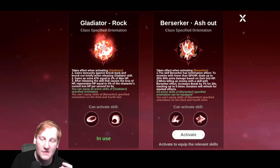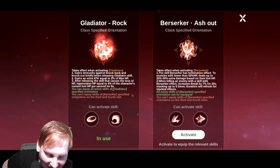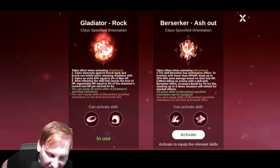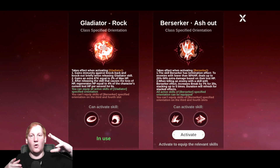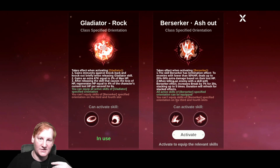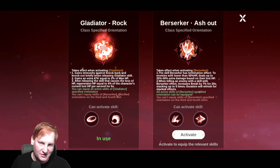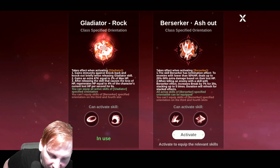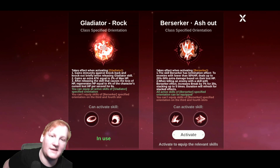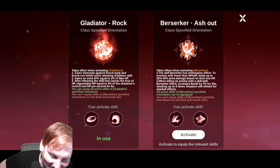Now let's talk about the Berserker type skills. Berserker's effect is: when you use a Berserker type skill, the skill has a termination effect — on enemies with lower than 50% HP, deal 25% to 50% extra damage based off their lost HP. So all of your Berserker type skills have a coup de grâce type effect. If they're under 50%, as they get lower you deal more and more damage. When killing an enemy with a skill that has the Berserker effect, increase Break by 7%. Break is like a defense break — it ignores some of their defense by 7% for 20 seconds, which is a long time in this game.